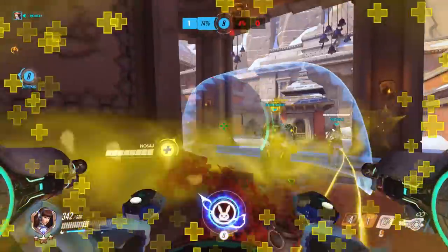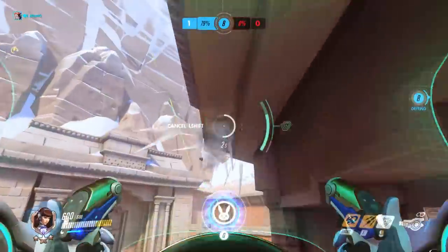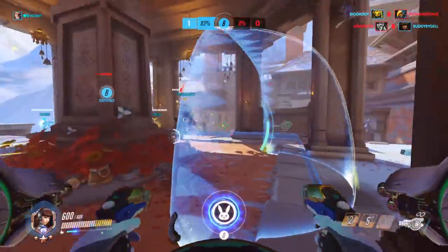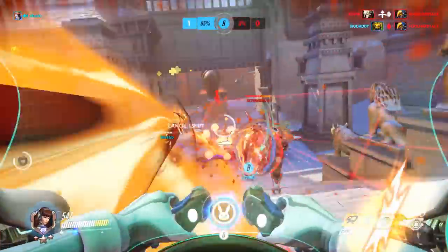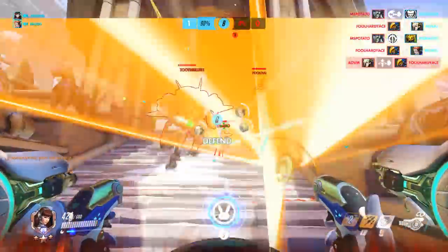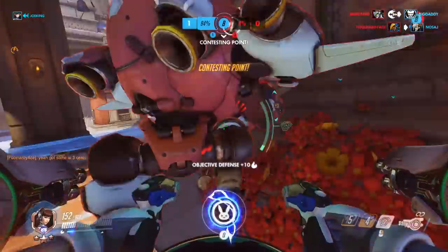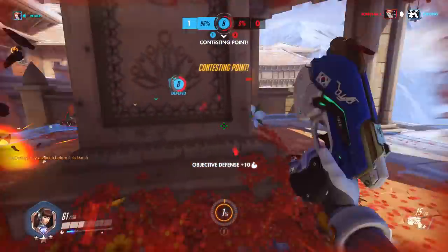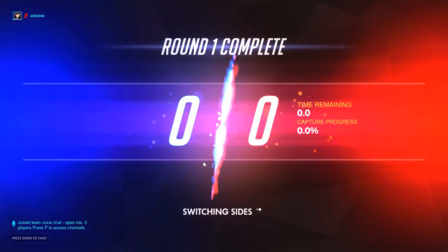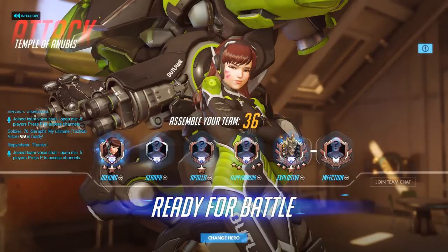Something else about positioning: you want to make sure you aren't playing super far back. You don't want to be next to nobody, unless there's a Genji and Tracer hurting your backline that you need to handle. Otherwise you want to make sure you're pretty close to the enemy front line — not all the way up at it, make sure there's a Reinhardt, Zarya, or Orisa in front of you — but pretty close. If you're any further than 10 meters you get huge damage falloff on your guns, and you also want to be close so you can finish off kills quickly with your booster.